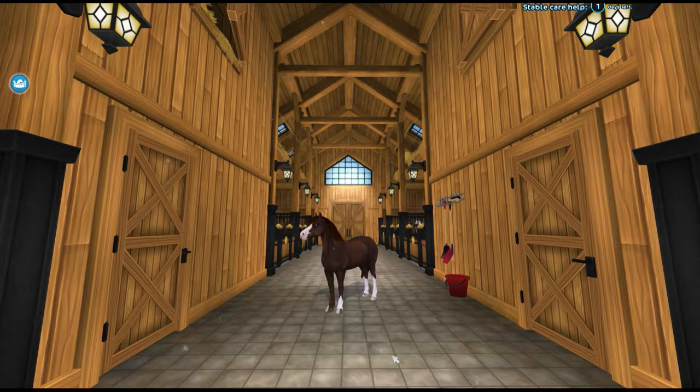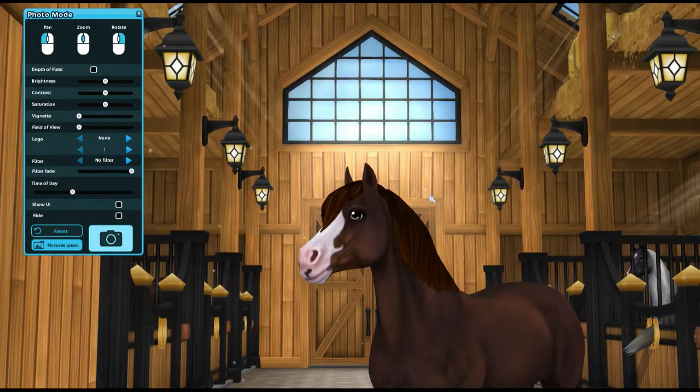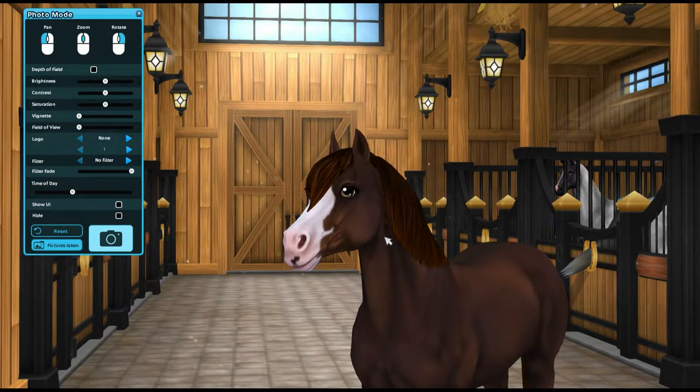With that in mind, I want to go more into depth on why I don't really like how they portrayed the Welsh Section B. Section A horses are represented by a large eye, which is part of their draft blood, while Section B's are more represented in their hackney and thoroughbred blood. I feel like their eye is absolutely massive for their skull.